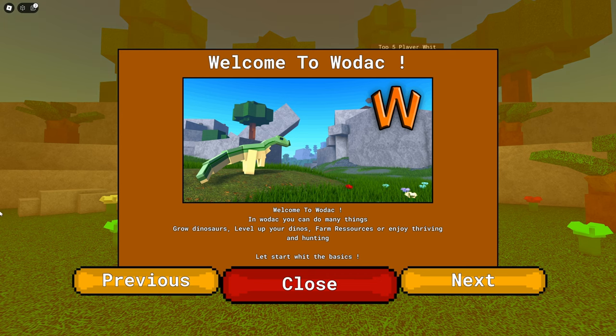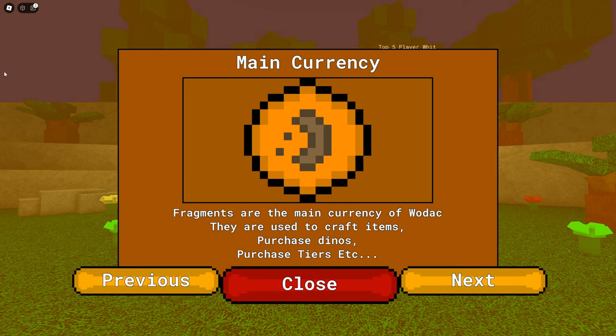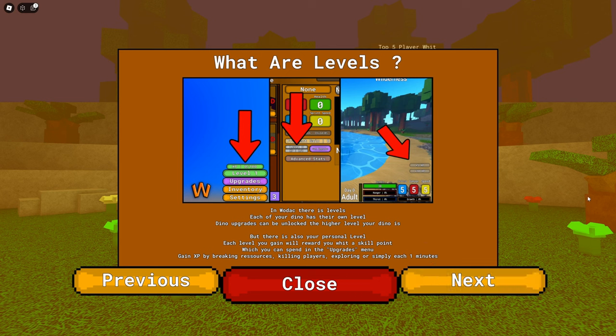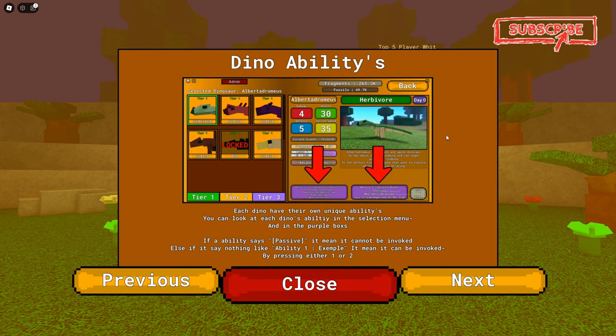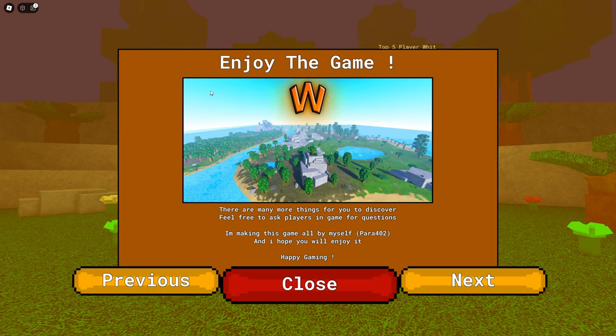In Wodak you can grow dinosaurs, level up your dinos, farm resources, or enjoy thriving and hunting. There are three tiers — one, two, and three — probably based on rarity, damage, and health. The main currency is fragments, kind of like DNA. You get them over time through growth rates, or by breaking resources out in the land. There are levels for your dinosaur and base levels earned from killing players and playing. Dinosaurs have active and passive abilities, and there are hit boxes similar to Dinosaur Simulator's PvP, with bleed mechanics.